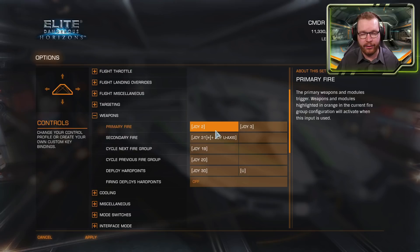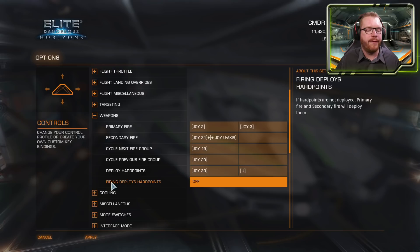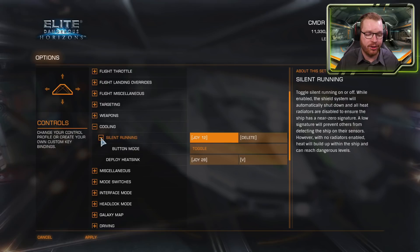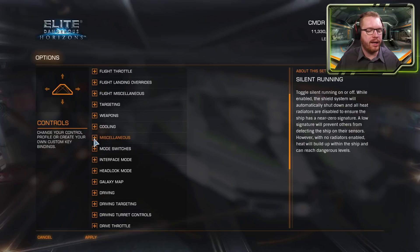Weapons are straightforward: primary fire (firing group 1), secondary fire (firing group 2), cycle forward/backward through fire groups, and deploy hardpoints. There's also a setting for whether firing automatically deploys hardpoints — I keep this off so hardpoints only deploy on my explicit command. Under Cooling, you have silent running (toggle or hold) and a dedicated heatsink deploy key. Having a dedicated heatsink key means you don't need it in your firing groups and always have it available.